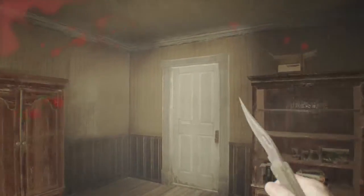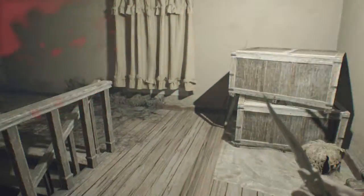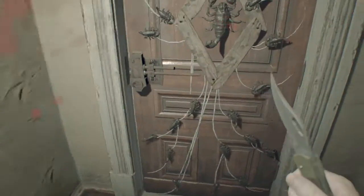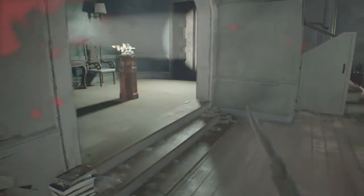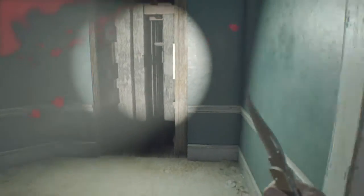This is Resident Evil 7 with the worst protagonist ever. You can see inside of his face. We still need that last dog head. I remember correctly that my granny — she's scary. We found the last one after the boss fight with Jack by accident. The enemies aren't there anymore.